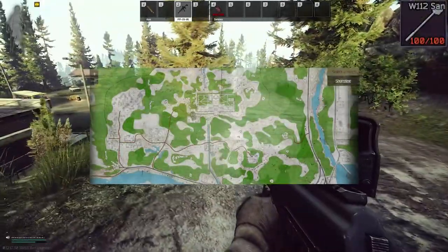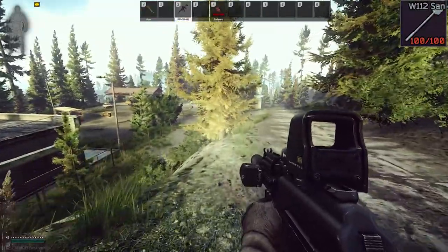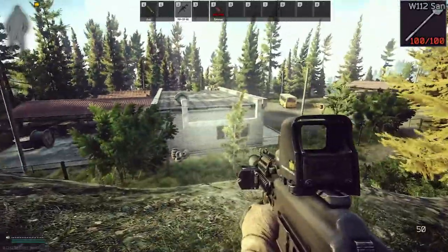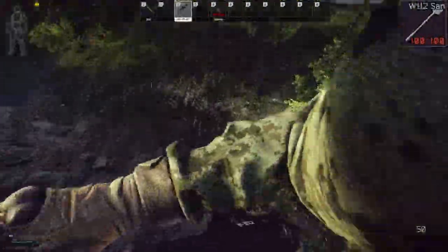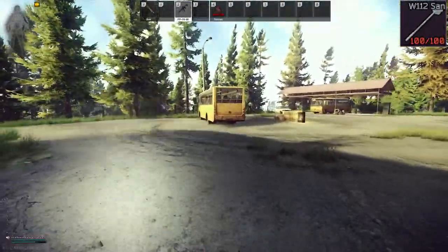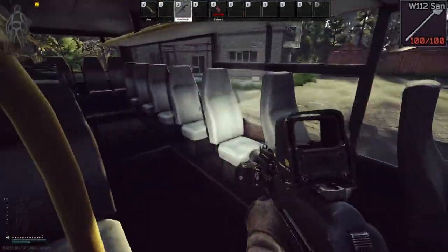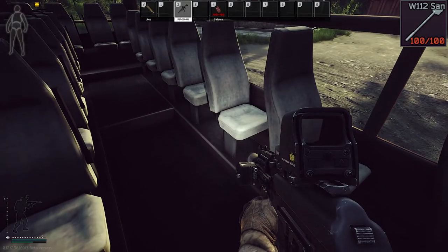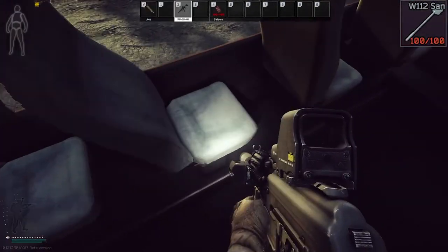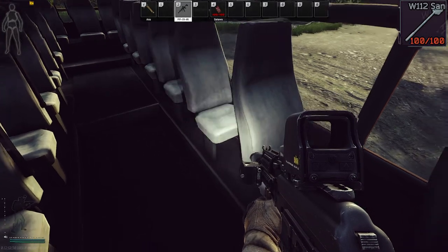Here we are back on shoreline. This is for the west wing 112 key, right below the west wing. This little scav area right here — if you run down here, inside of this bus right here spawns the west wing 112 key. I believe it spawns on this one right here, but I would check all of them around this area just to make sure. It does not spawn 100% of the time, but it does spawn there.